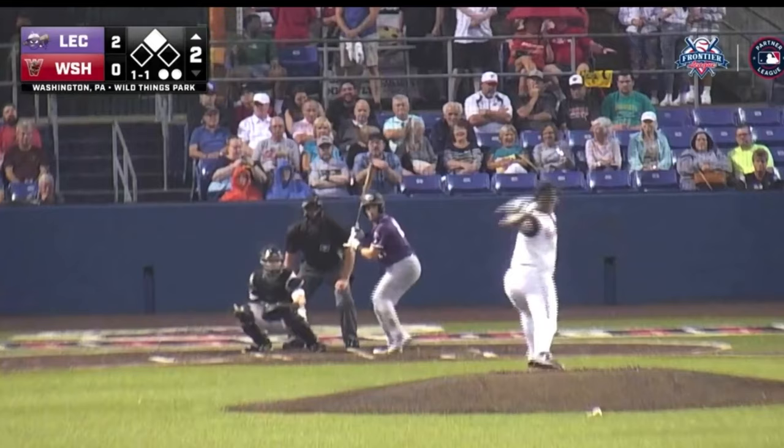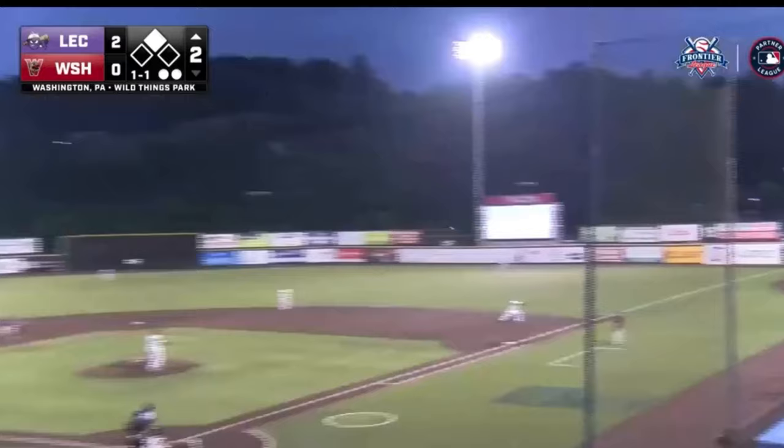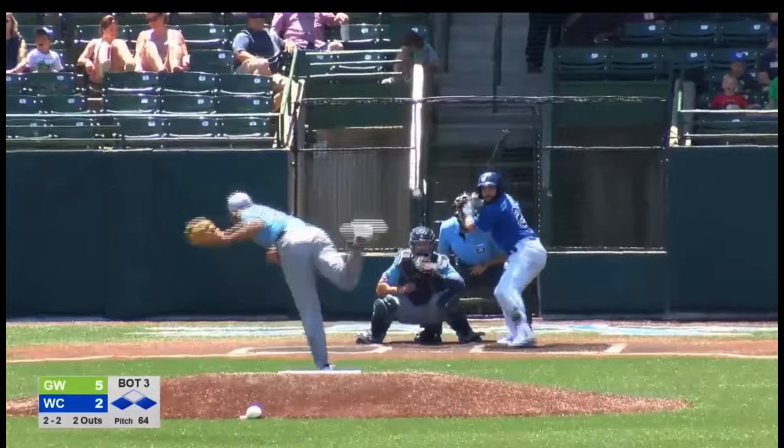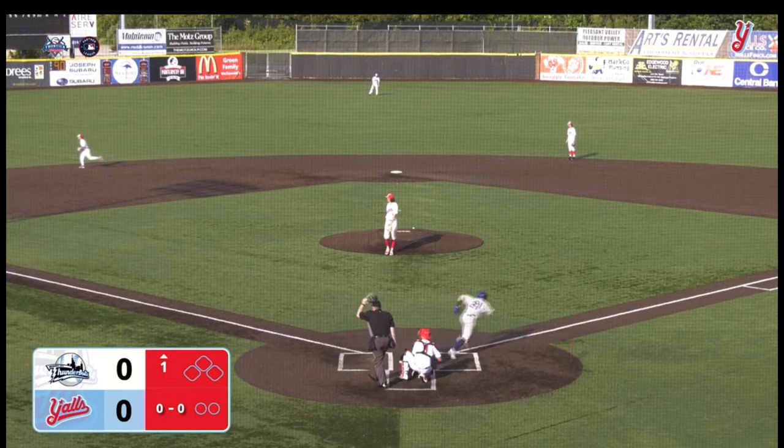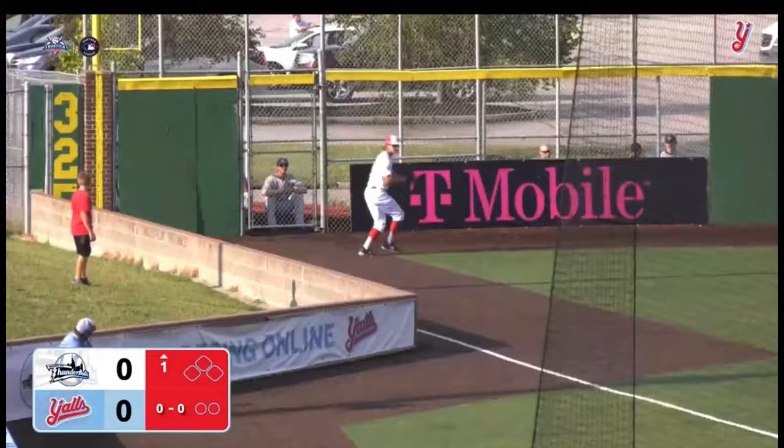Ground ball up in the middle. 1-1, line toward the right field side. 1-0, swing and a line — drive down the left field line. Fair! Rolls to the corner off the T-Mobile sign near the bullpen. And a stand-up double for Zach Rakusin.